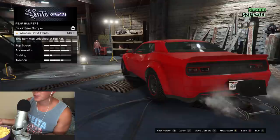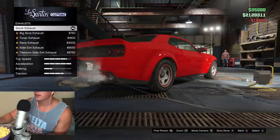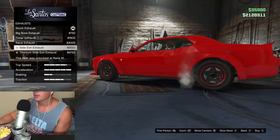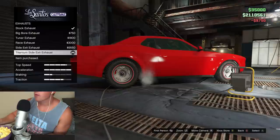Definitely gotta get that wheelie bar for sure. Let's do our engine upgrade. Exhaust — we've got the big bore, the tuner, raised exhaust, side exit. It's on both sides. Titanium side exit — oh yeah, absolutely.